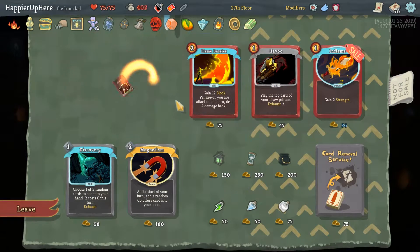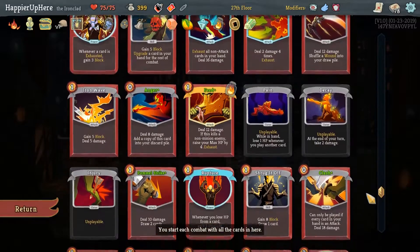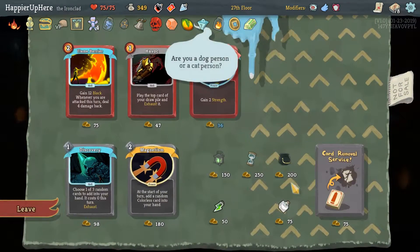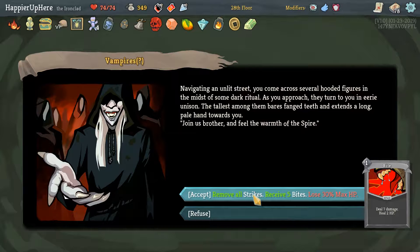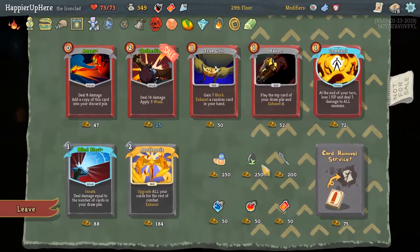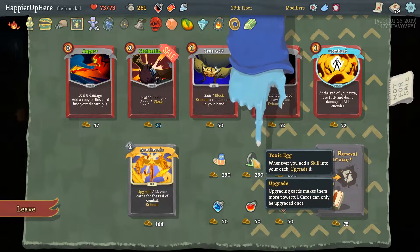Another shop — very good. We should definitely take Lantern for one additional energy each combat. But we should focus on the collector bonus. We have Uppercut and Clothesline — we should take more. I don't think we have a single Flame Barrier or Havoc. Let me check — Flame Barrier, Havoc. I don't see them. Let's take another Block Potion and save for the next shop. Mercury Hourglass would be great, but let's focus on collector bonuses. Another shop — Toxic Egg would be great. We can afford it. Toxic Egg: whenever you add a skill to your deck, it's upgraded.